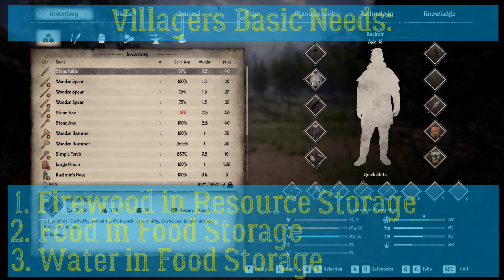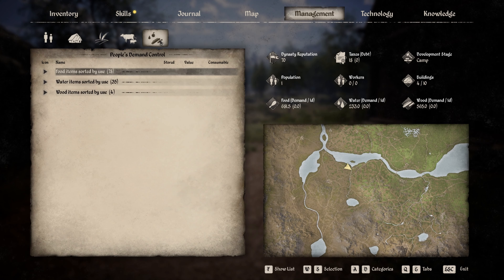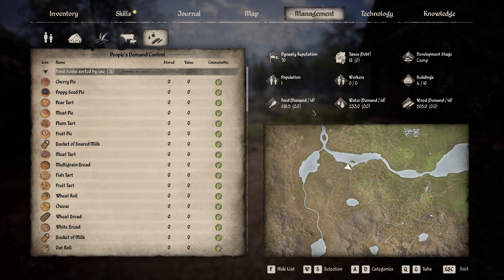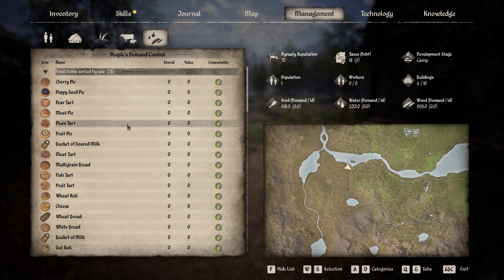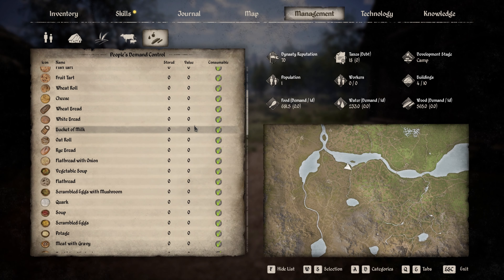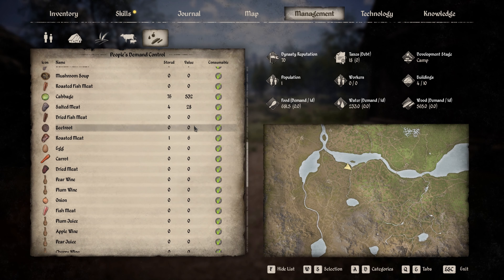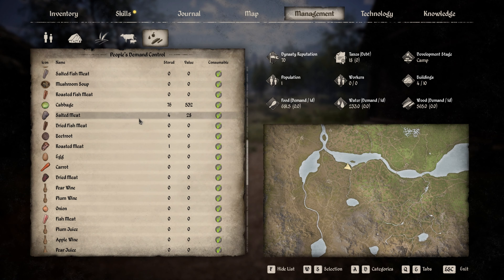One important thing you need to know is the people's demand control. For example, here you can see that I have a demand of zero food, but I currently have 681 food available. The same goes for water and for wood. Here you can tell what you want your people to eat or not eat. They will eat, traditionally, the best food. So here they can already eat cabbage.